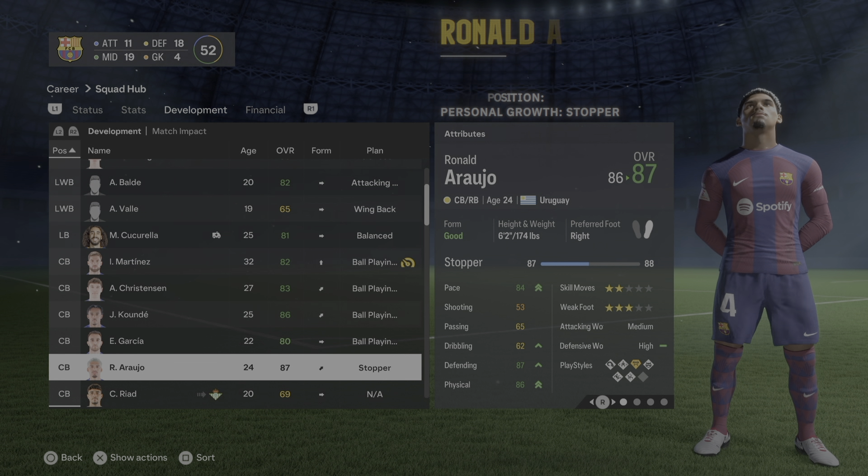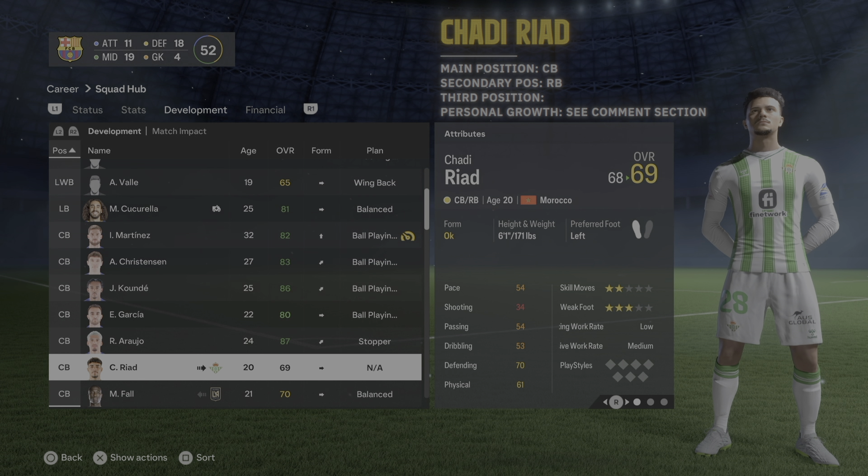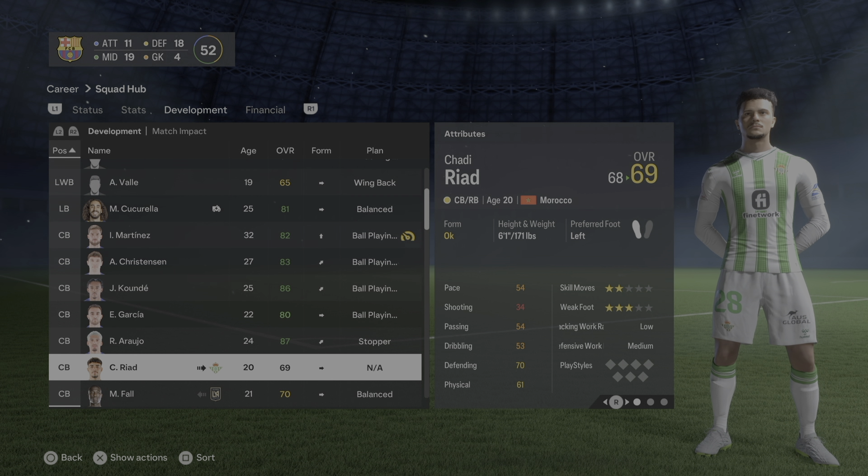Ronald Araújo — no additional positions needed, already trained as center back with right back as backup. His personal development plan is stopper, which is kind of equivalent to a destroyer — that's his style. Chadi Riad is coming back to Barca; he's already trained as center back and right back, but let me know what would be the best personal development plan for him.